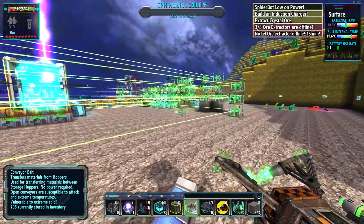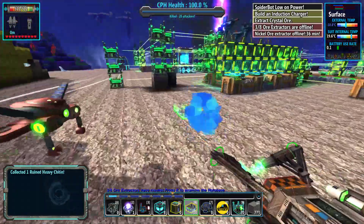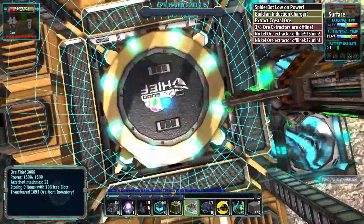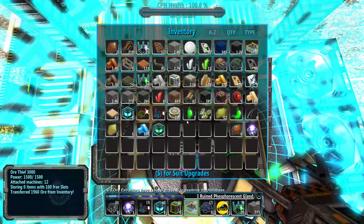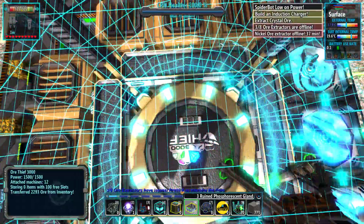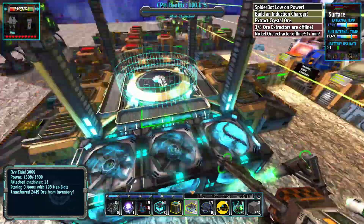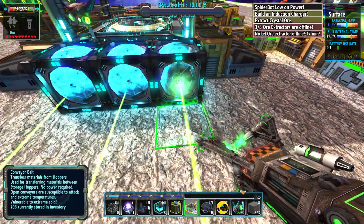Hello ladies and gentlemen, welcome back to Let's Play FortressCraft Evolved. Looks like we're going to be over here grabbing the loot like always. Long story short, I've moved my ore thief and I'm finally using it. Basically you jump on here and it sucks out all your inventory. I think that might be a bug, or maybe when I looked at the UI it increased since then — that's probably what it was.